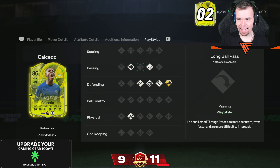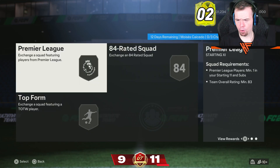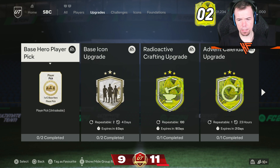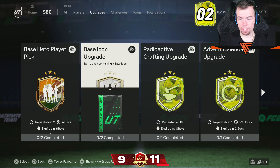It's a decent looking card - they've given a player style plus and it is Bruiser Plus, which isn't that great. The requirements are 83, 84, 85 - it's a lot of money for what it is. The base hero player pick is back and you can do it twice this time, with requirements of 84 and 85, which again aren't the greatest.